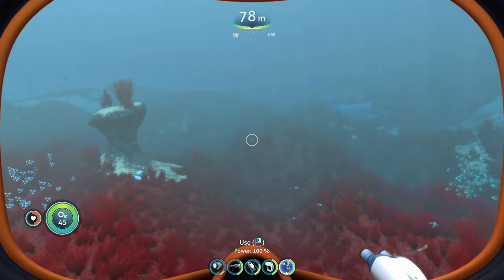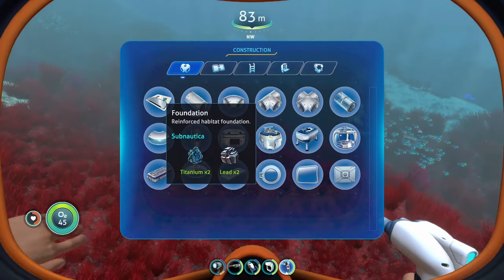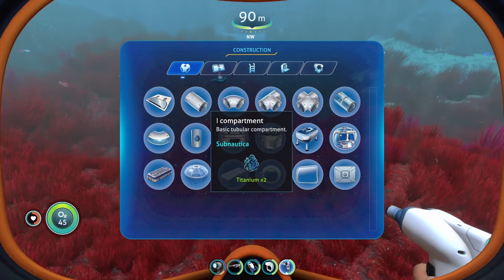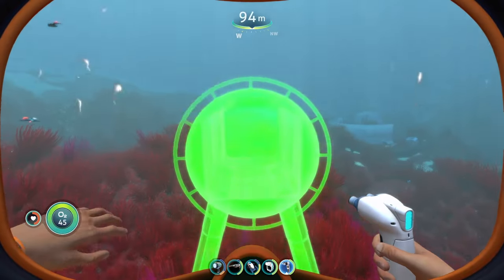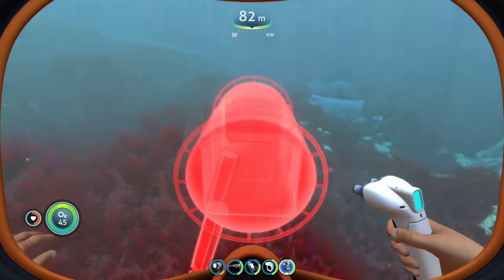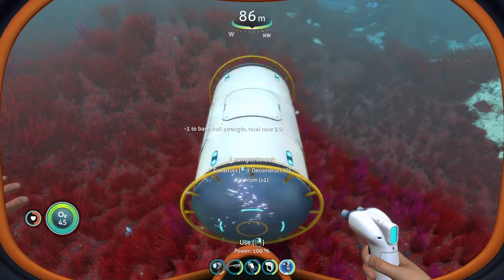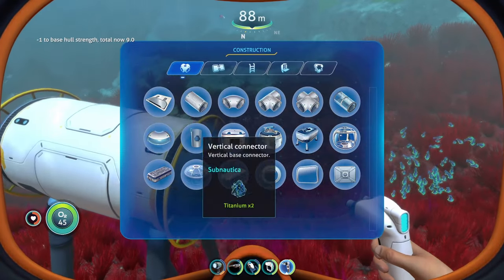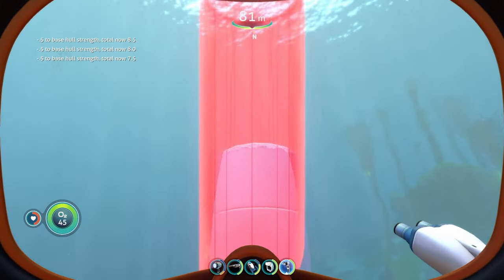Once you find a good spot to build your base — let's say this nice little open area right here — all you're going to do is select a compartment that you want to build. So let's say I want to do the I compartment. You can put it down, but you can't put it up too high because the support beams can't reach all the way down. There's only a certain height you're going to be able to start your base at, but you can always build up and make your base as big as you want with vertical connectors.